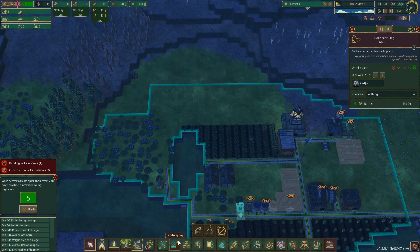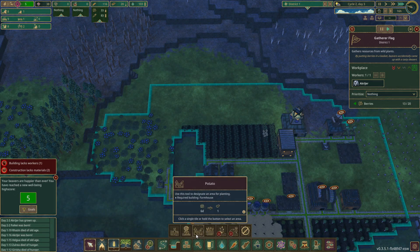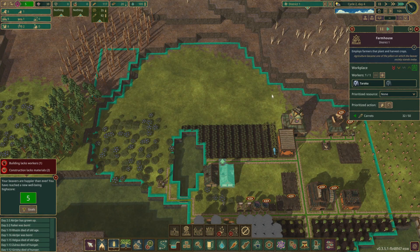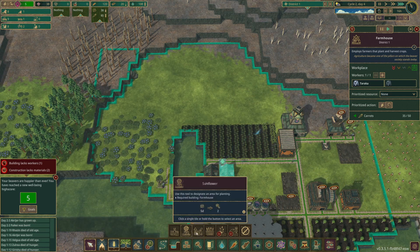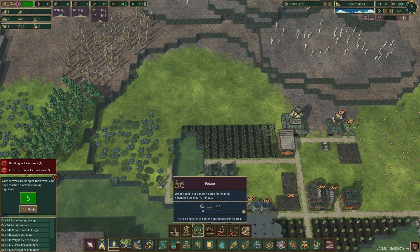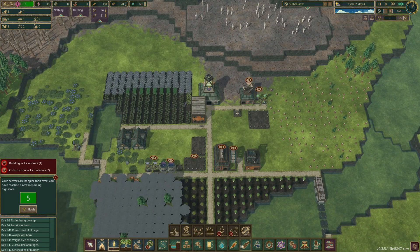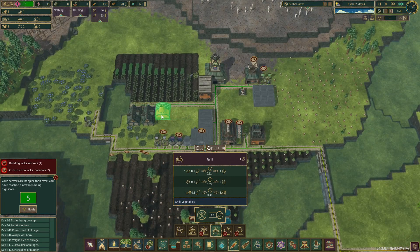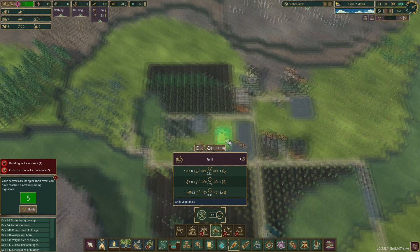Put down some food - put down a small section of potatoes, just three or four rows. We'll put down a grill to just give them better food really.